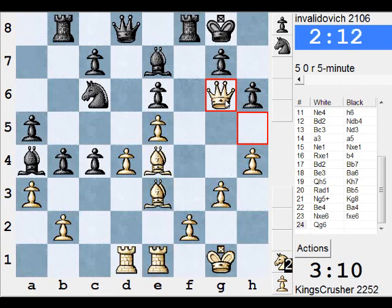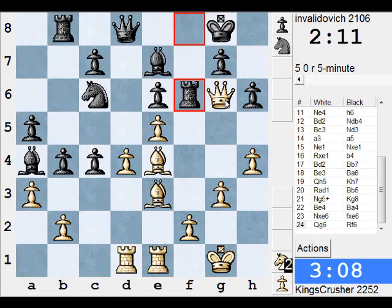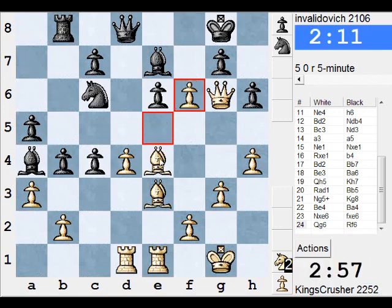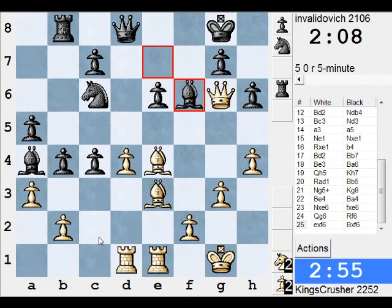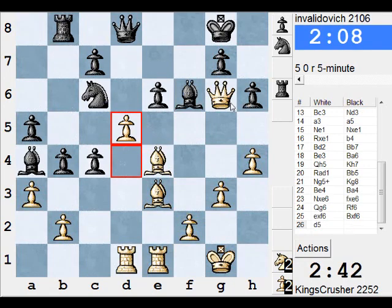How does he defend? Rooksack. I could just take it. If there's anything stronger — check. King f8, king f7. I'll take. Maybe take on c6 — it's simple. Not quite yet. I'm not just d5 here. There's knight e5. Queen h7. Then d takes e6. I think d5. There's a knight e5 check. King f7 takes on a6. Then d takes e6. I think d5 — he can save it.